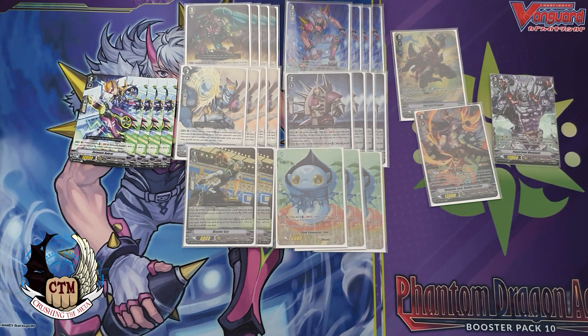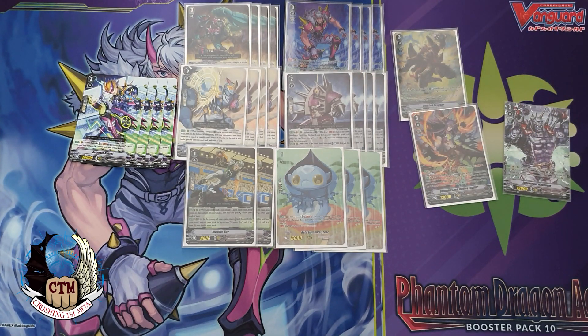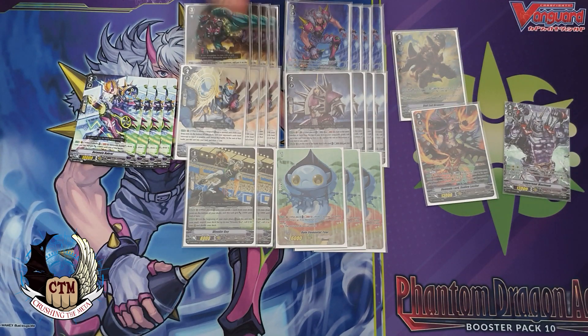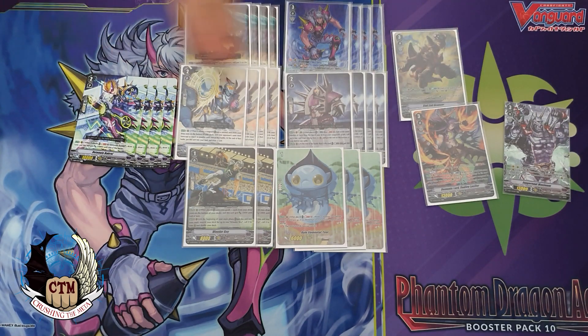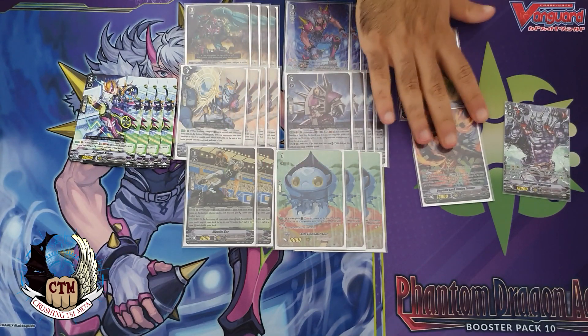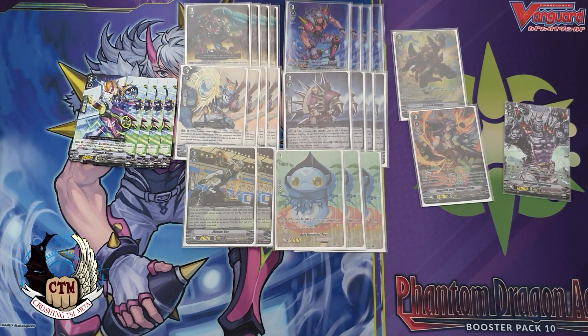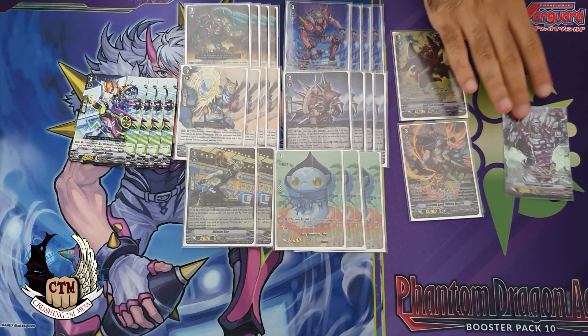Juggernaut Maximum is very good because he gains an extra 10k power, making him a good beater that can hit above higher numbers when your opponent gets triggers. Lucifer is good because you can target him when riding if you want to do something on that first ride turn. His first ability — soul blast one — counts toward something and is effective because you don't have to keep using Tear; he also gives back the counter charge you pay for Spike Bouncer.